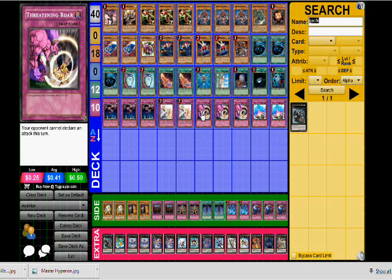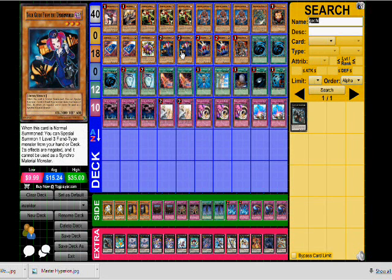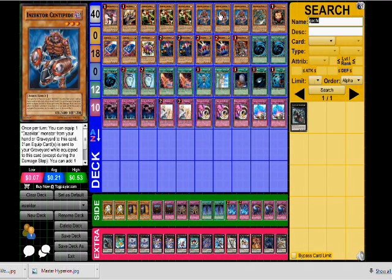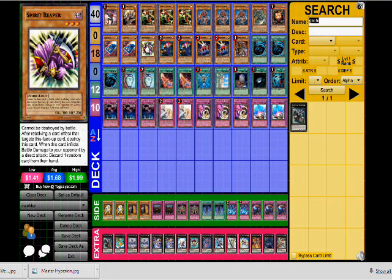Cards like Call of the Haunted and Card Trooper — you basically know why you run these. He's not running Mystic Tomato; he's running Tour Guide. In retrospect, I think that's the right call, because when you're playing Inzektors and you start setting cards, people know it's Mystic Tomato — they're not going to attack it. They're not stupid; they're not going to just attack into set cards. Spirit Reaper is a good card because it gives you access to a good opening play when you don't have the Centipede play to search for your sword.